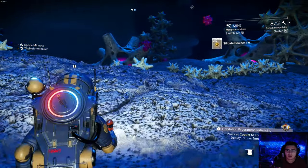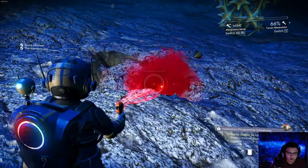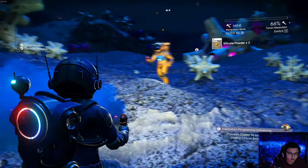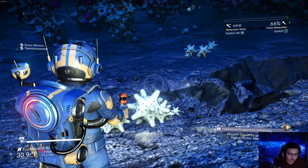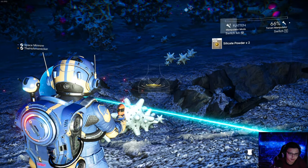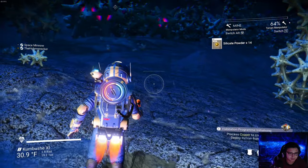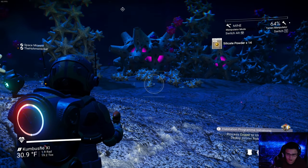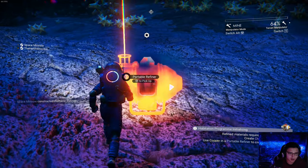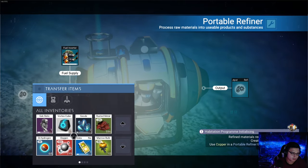Or we can destroy — what do you have there? A terrain manipulator. But what is that little vortex thing? That's just what mine looks like. Is that just a different setting? I have 'Create.' Okay, so what's my next mission? It says process the copper to create chromatic metal, so deploy your refinery. Let's go back to the ships.